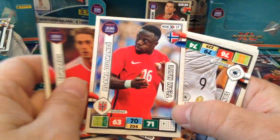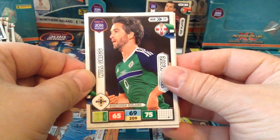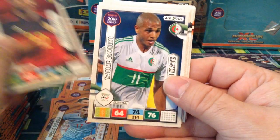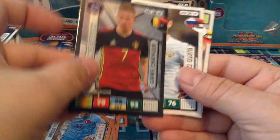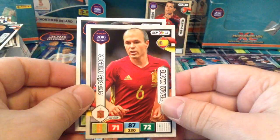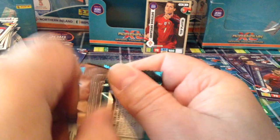Greg Northern Ireland, Batshuayi, Brahimi, Vaisanen Finland, Mario Gutzer, Arjen Robben. Special card is a game changer — Kevin De Bruyne, beautiful. That's already five game changers — we're on par. Iniesta and Jagoyev, we've already pulled five game changers, one more and it'll be perfect.